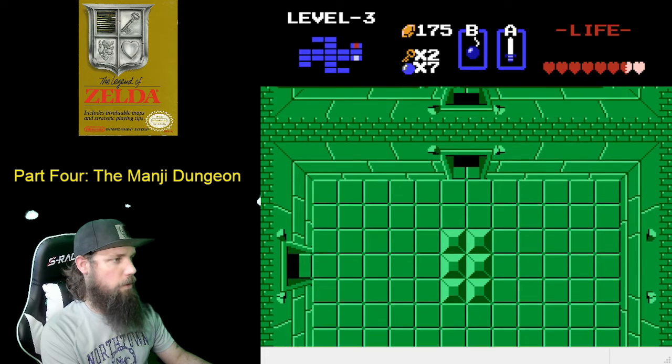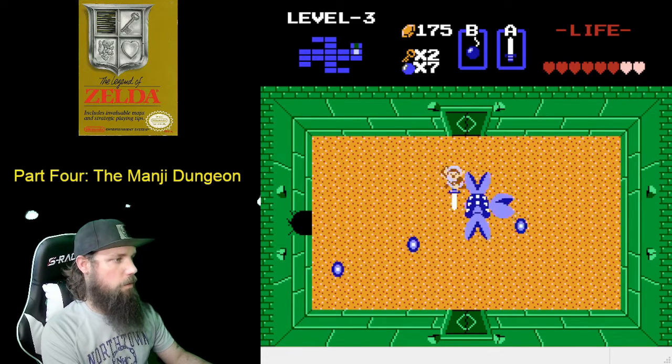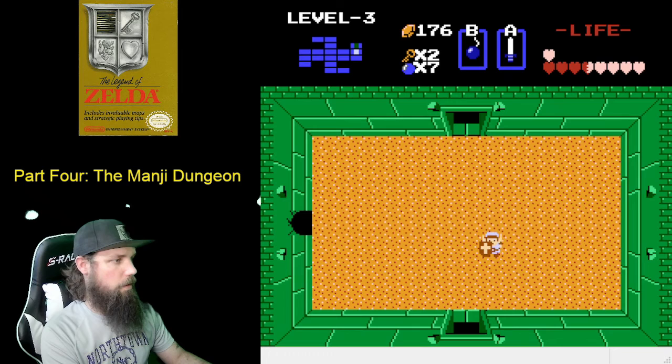Once that bubble hits us we're rendered useless for a second. And then the boss. What you're doing is attacking the heads, and every time you hit him he moves faster. You've got to try to avoid the fireballs if you can because you cannot dodge them. Then you grab the heart container.